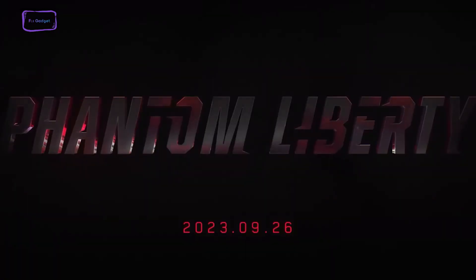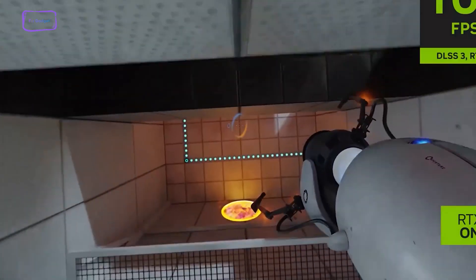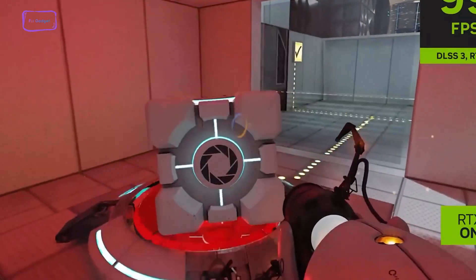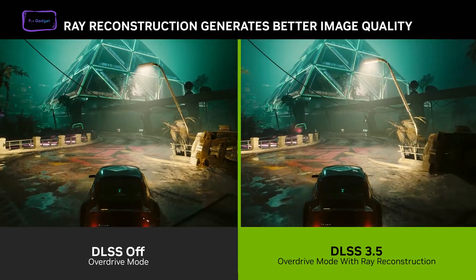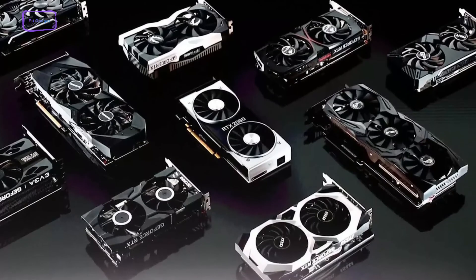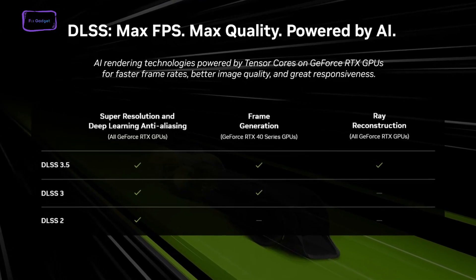NVIDIA only brought a list of three games supported by DLSS 3.5 for now — Cyberpunk 2077 Phantom Liberty, Alan Wake 2, and Portal with RTX — although more games will likely be added later. However, NVIDIA also confirmed that DLSS 3.5 is not exclusive to the RTX 40 series. All RTX series GPUs will have access to DLSS 3.5, and only the new frame generation tech is exclusive to the 40 series cards.